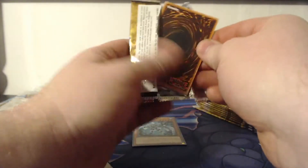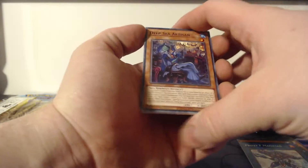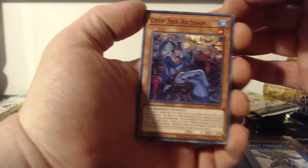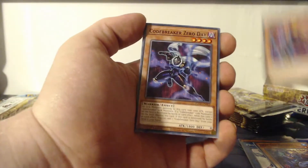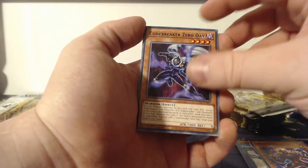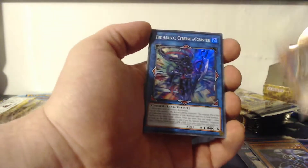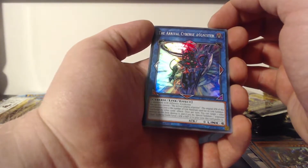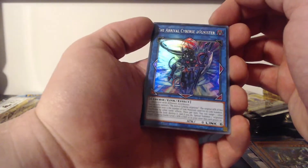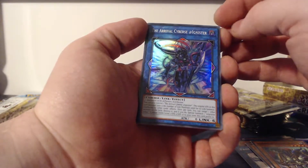Even just a secret rare would be fine with me, but getting a starlight rare would be phenomenal. Deep Sea Artisan, Goki Guts, Code Breaker Zero Day, Super Heavy Samurai Wagon, and a super rare — The Arrival Cyberse.